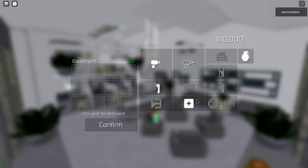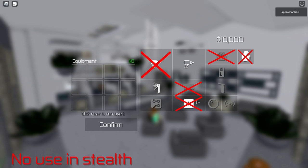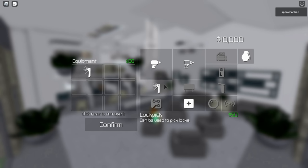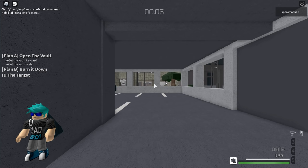The items marked with a red X are never useful in stealth. The remaining items can be useful in stealth, but not every item is useful in every mission. Items with a yellow X can't be used yet because they require certain perks to unlock. For this mission, select a lockpick and a silent drill.